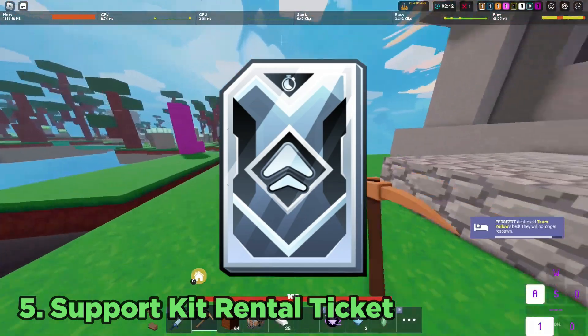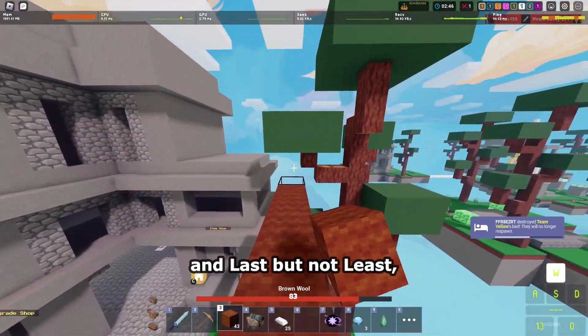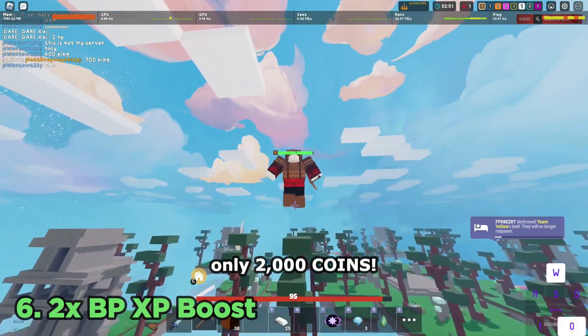At number five we have support kit rentals. You can get some decent kits such as Melody and Serenity. And number six, a double battle pass XP boost — really really good price for these, only 2000 coins.